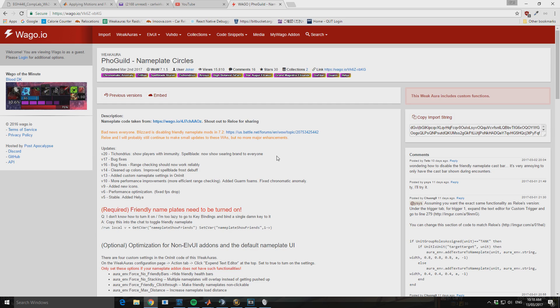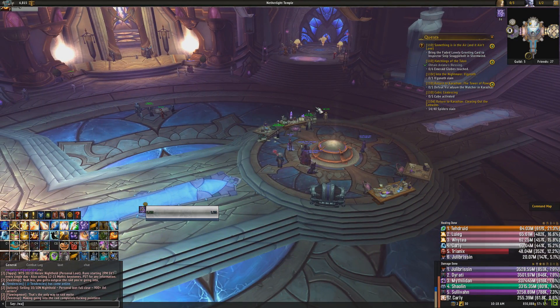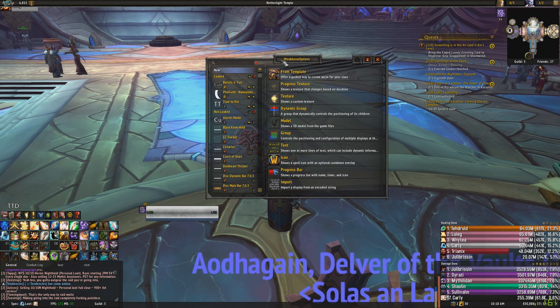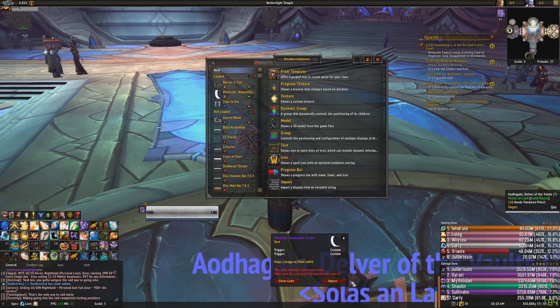Foguild has a bunch of very good WeakAuras, so I suggest you Google search them and see what they have. All you need to do on this page is just go copy the import string. Once you have that, go back into the game and then go slash WA to open up your WeakAuras. Once you've done this, click on New, then click on Import, and then paste in the import string. Once you've done that, click Done and then Import.